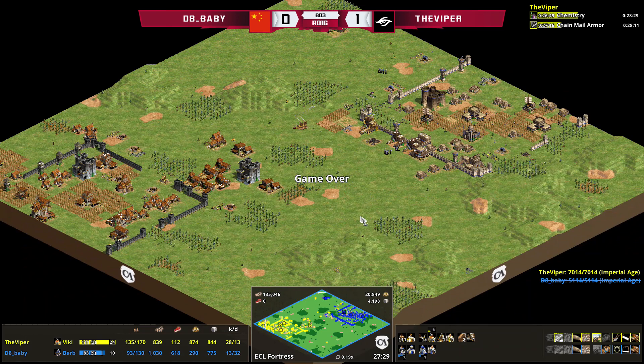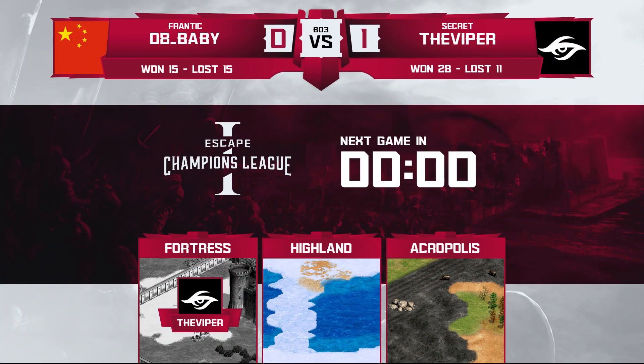So there you go — that's our first match. It is a best of three, so there will be a second match to follow. It looks like Highland is going to be the pick from D8 Baby — that's going to be his home map. Highland can be played in a number of different ways: you can wall up the crossing and play hard on water, or you can try to sneak some villagers and go for sneaky rangers and things like that. Let's go into that game right now.